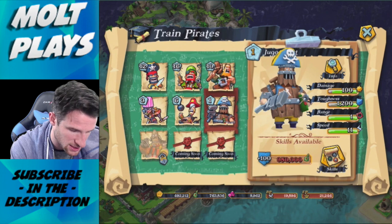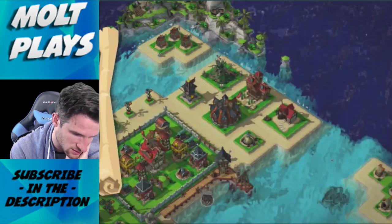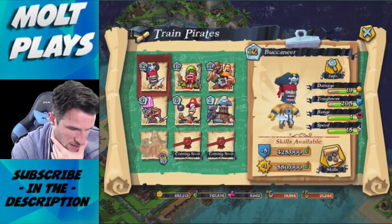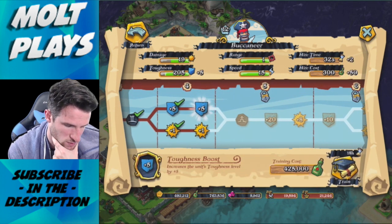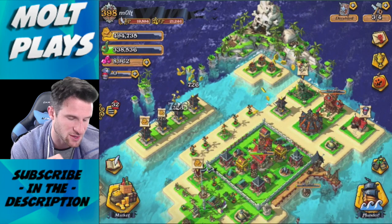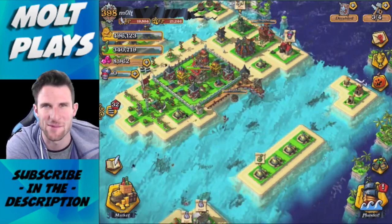Let's see what we can train up. Our hero is completely full and we can't upgrade most things until pirate hall level six. So let's train up the buccaneers — do we want toughness or damage? Let's go for toughness and train that up. That's going to be it for this video, guys. Thank you so much for watching — I hope you're all enjoying Plunder Pirates, it's a lot of fun. I will see you guys later, as always keep calm and play on!